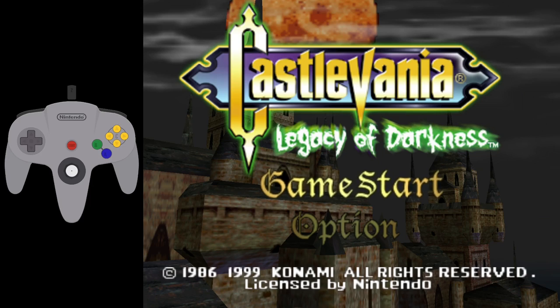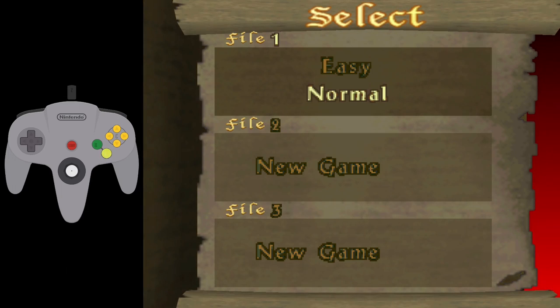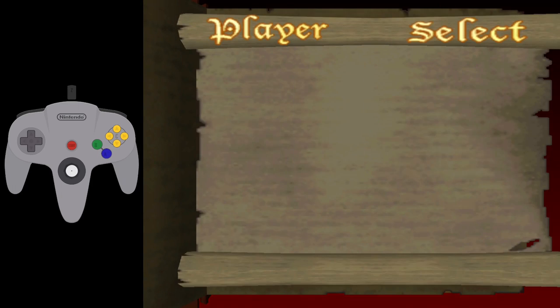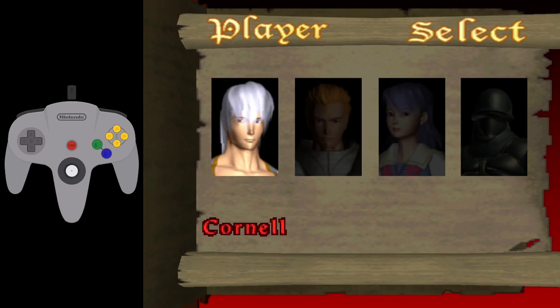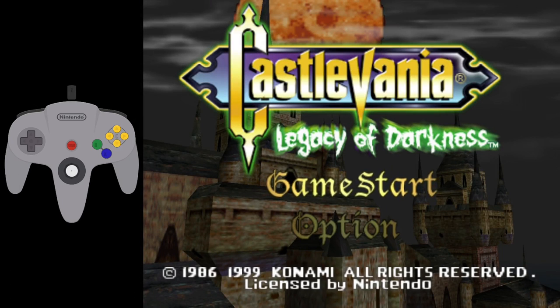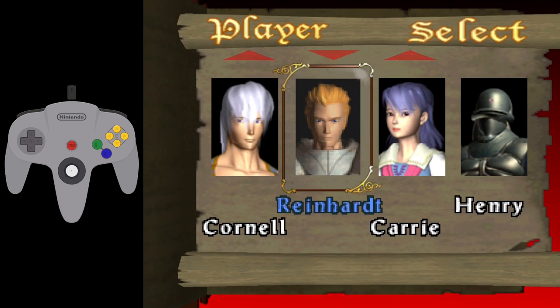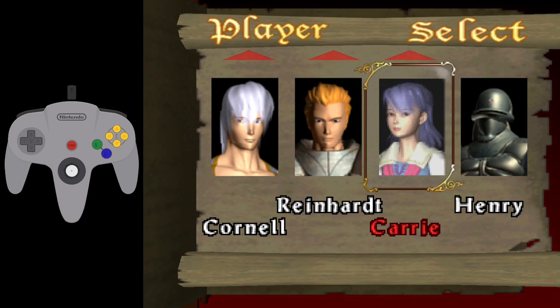Let me show you how this works. I'm going to load up this file — you'll see that I can only select Cornell for now. I'm going to go back to the title screen and input this modified version of the classic Konami Code. You can see the inputs on the left, and I'll also have the inputs typed out in the description. All of the characters are now unlocked, including their alternate costumes.